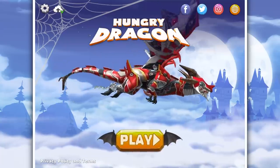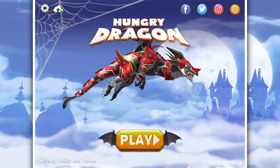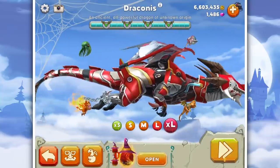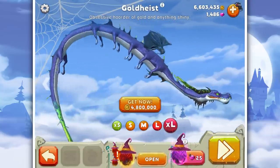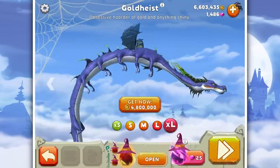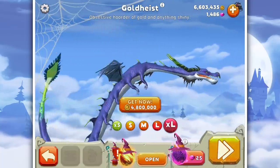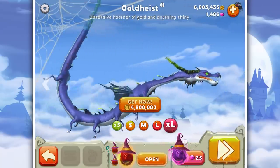What the Halloween update is going to offer — and as you've seen by that splash screen, oh boy does it look awesome. So look what you can have: this is the new dragon, Gold Heist, obsessive hoarder of gold and anything shiny.